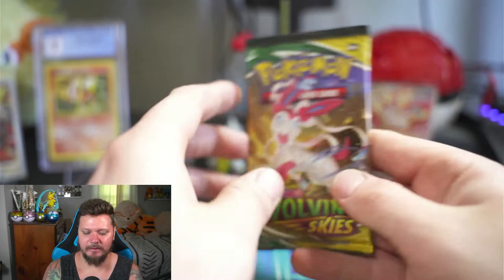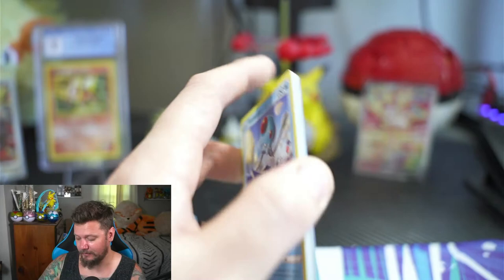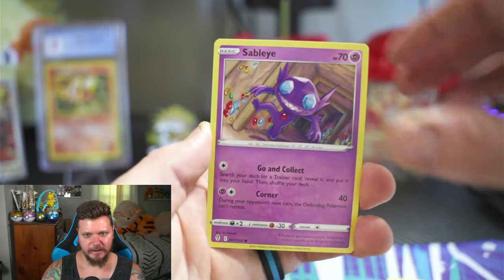Last pack of Evolving Skies for this tin — it's a Sylveon pack art! Will the Umbreon be in the Sylveon pack? Here we go — Psychic: Rayquaza, Vigoroth, Dreamballs, Tentacool, Zorua, Mareep, Teddiursa, Sableye, reverse holo Tentacool, and a holo Regidrago! Boom — we got at least one holo out of that tin. On to the Typhlosion, which in my opinion is going to be the best one.